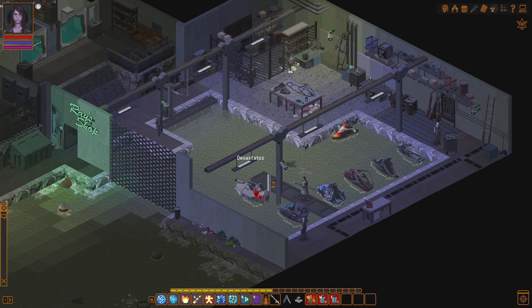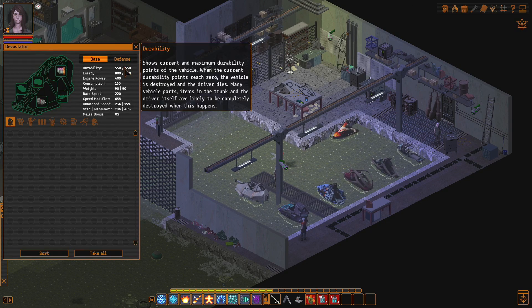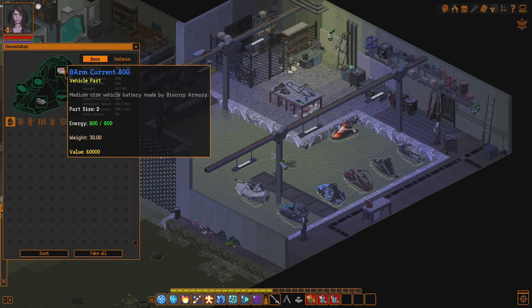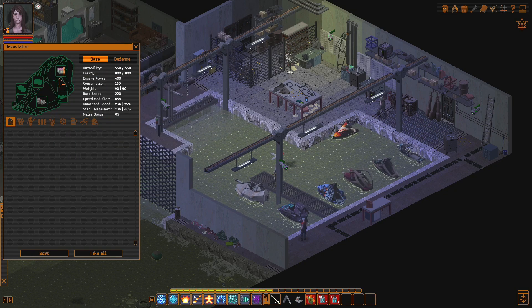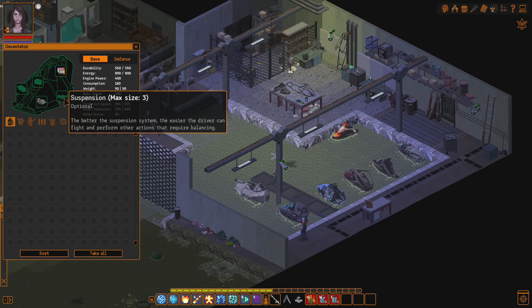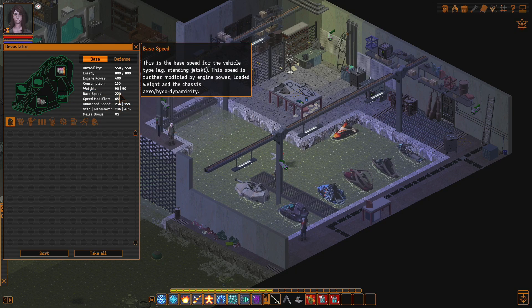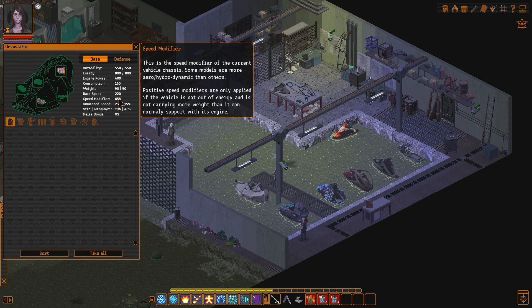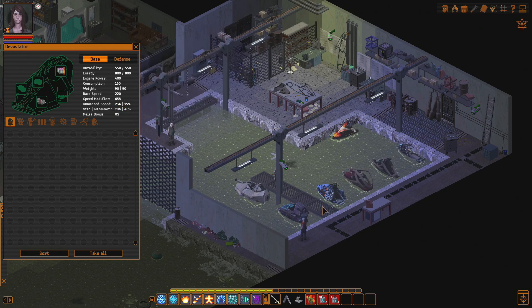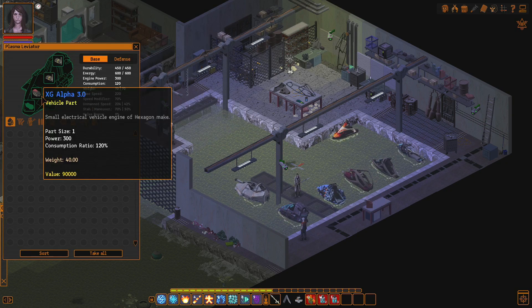I'm sure there's something better here — or maybe we already have the best thing. Durability here: ours is 400, this one is 550 — not too much difference. Our energy is lower — ours is 750, this one has 350, but that's two batteries at maximum size. Oh, this is a lot better — it's got space 2 for engine and space 3 for suspension. This thing is enormous. The base speed is the same, but the speed modifier is different: ours is 100%, this one is 65%. So it's a lot slower.